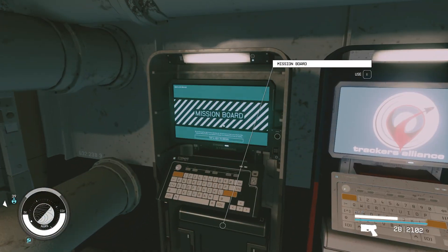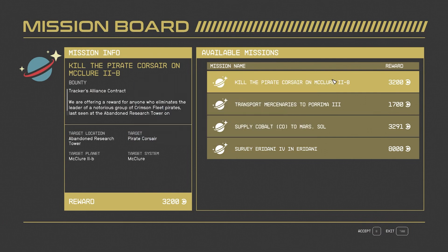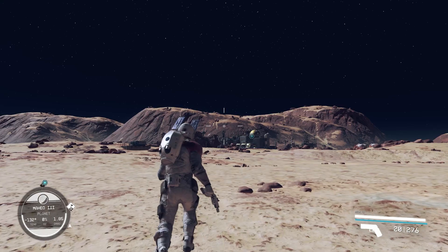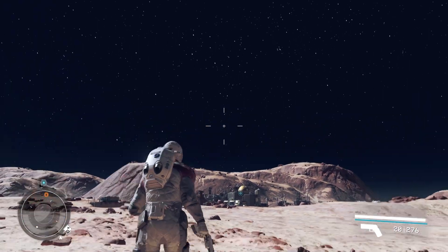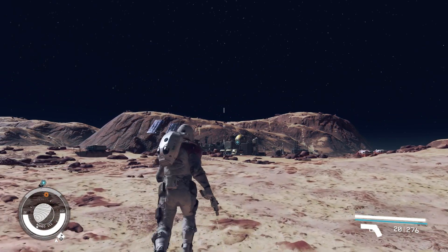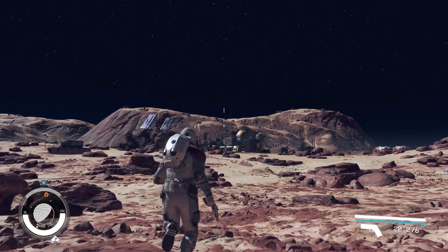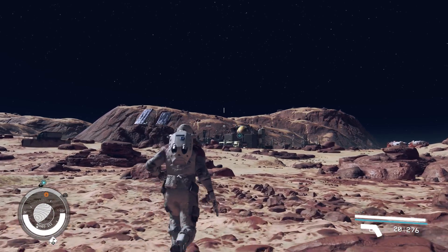For the last tip, I want to talk about mission boards. Mission boards are incredibly useful and a really good source of experience and money. The bounty hunting and hauling missions are probably going to be the most profitable and quickest to knock out. The missions on the boards are randomly generated and always refresh over time, so make it a habit to check the mission board and pick up those missions.